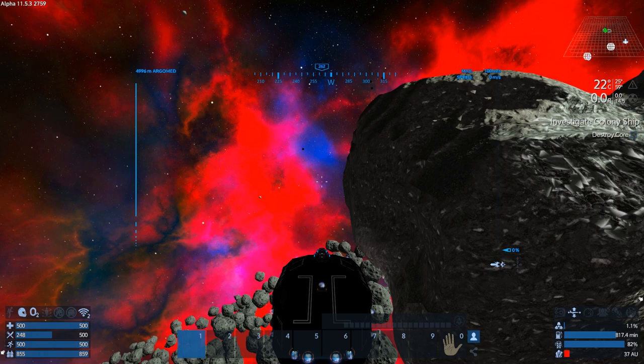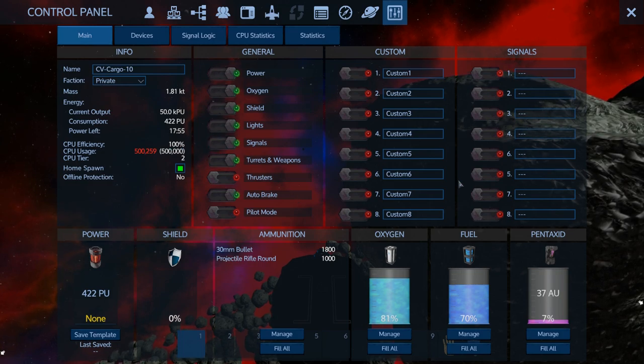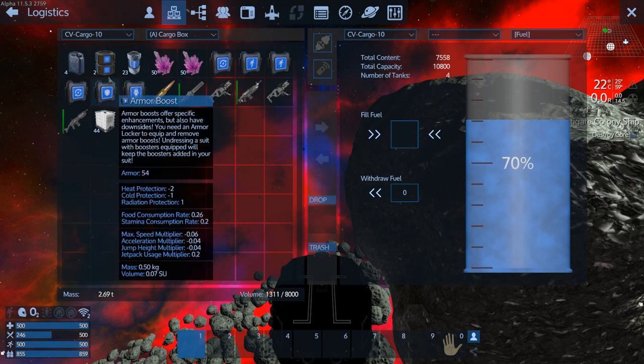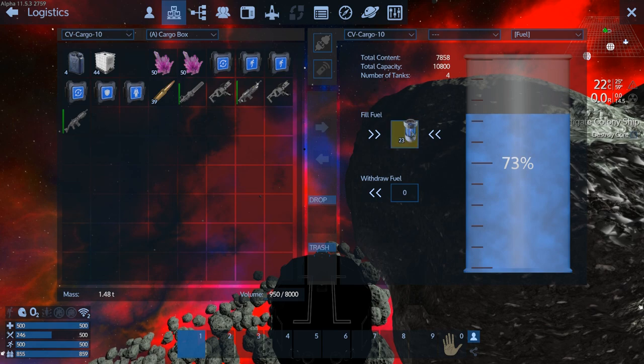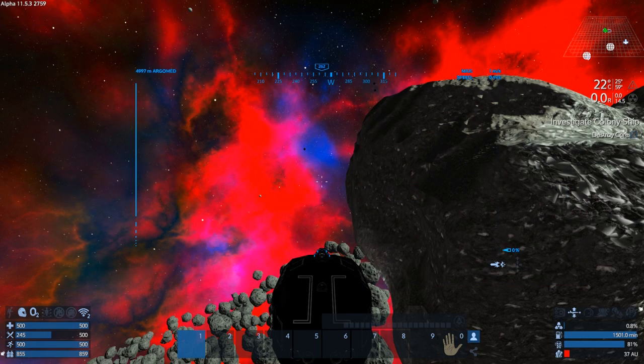In the meantime we can shut the thrusters off. It was at 99% efficiency — what the hell, did we lose a block or something? We might have. Let's make sure we're topped up on everything. We've got to get this base going, we've got to start refining ore and making stuff.